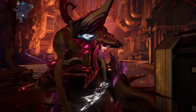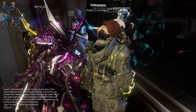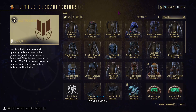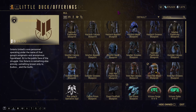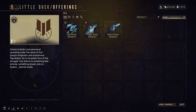In Fortuna, getting to Little Duck works exactly the same as Quill Onkko — you can press Escape or pause on console and teleport to her. You also have to be in operator form to talk to her. From there, click Browse Wares. She has three prisms, three scaffolds, and three braces.